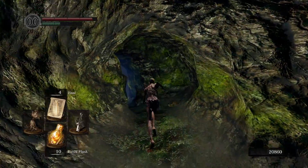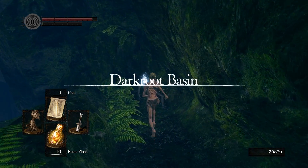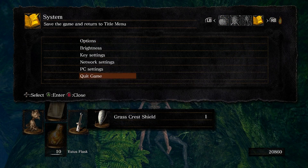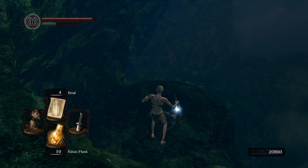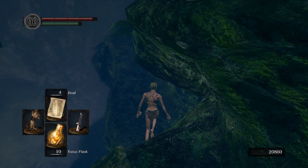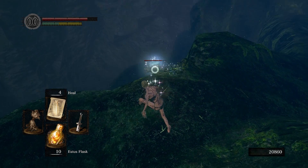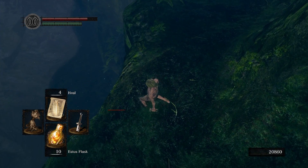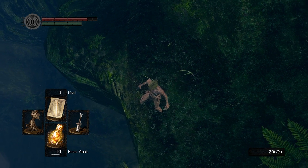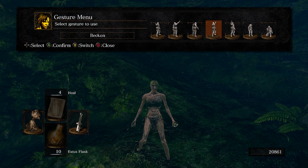I make my way into Darkroot Basin where there is not much to report. I pick up the grass crest shield — the speedrun shield — which increases stamina recovery. I also grab the entire hunter starting class gear besides the sword and shield. What is important is the bow, which will be very useful later. I spend a while trying to get a crystal lizard to fall off the cliff. I get a titanite chunk drop but never used it — maybe I should have routed this run out.